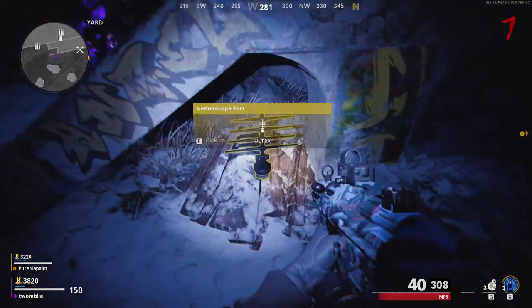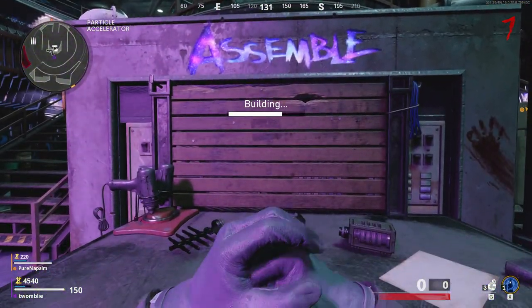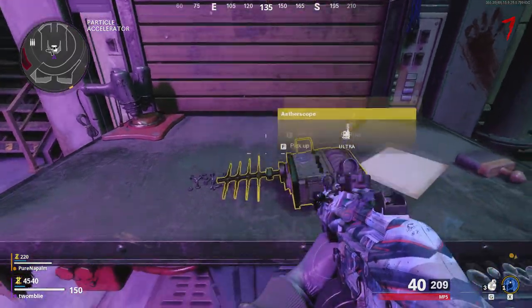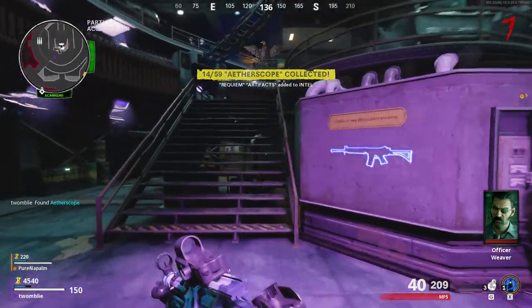The third and final location is in the spawn area underneath some stairs. Once you grab the third part, you will be teleported out of the ether. Once you have all three parts, go back down to the bunker to the crafting table and craft the Etherscope. Don't forget to pick it up after you finish crafting it.